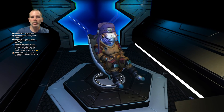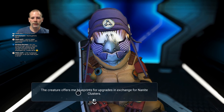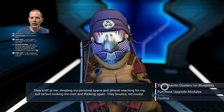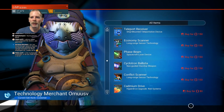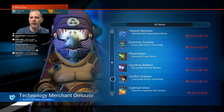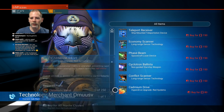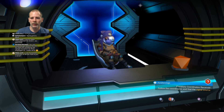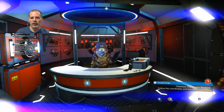Can I talk to this alien here? Let's see what they've got for blueprints. Economy scanner. Cadmium drive. I don't have the money to buy it — I've only got about 27 nanite clusters, so I still need to get more.